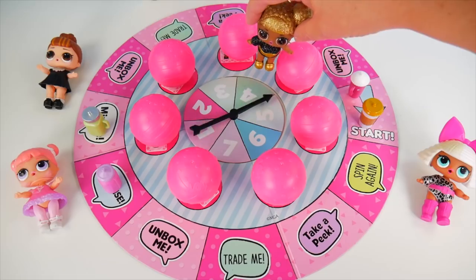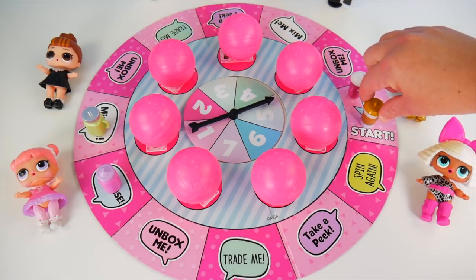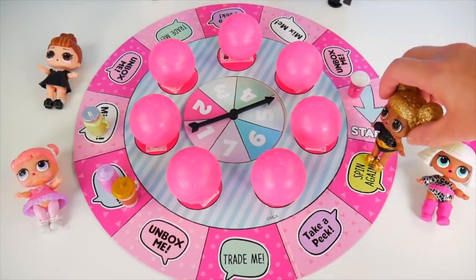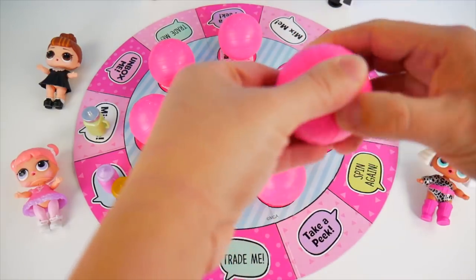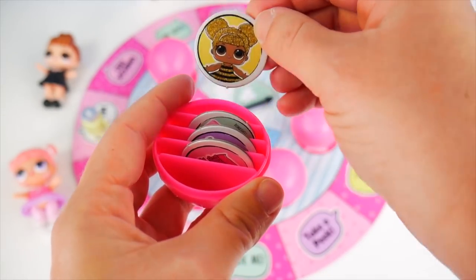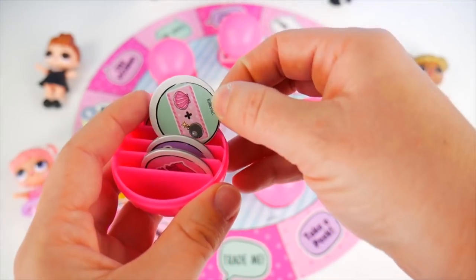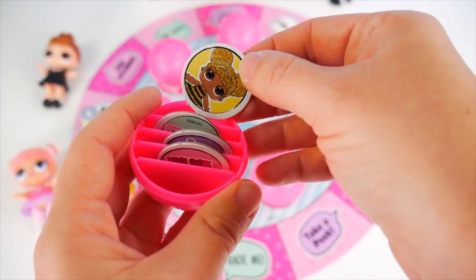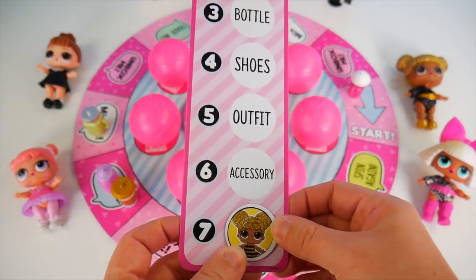Okay, Queen Bee, you're up next. Five. You know I'm going to choose this gold bottle. One, two, three, four, five. I get to pick a surprise ball. Hmm, this one here. Queen Bee did a great job choosing — she actually got her doll picture. She needs to look for yellow tokens. There's also a message, a bottle, and some shoes. Let's take this one out for Queen Bee. Queen Bee's token goes right down here.